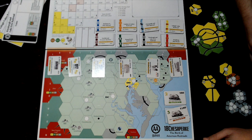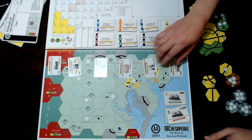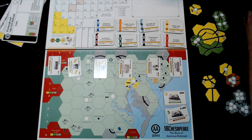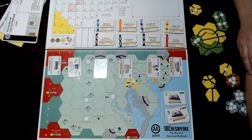This one starts like 1830 with an 1830-style auction. So if you know how that works, you're already a step ahead. There are all these privates laid out. On your turn, you can buy the cheapest one or place a bid on a more expensive private.